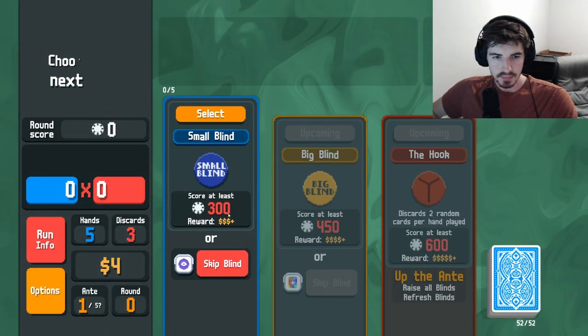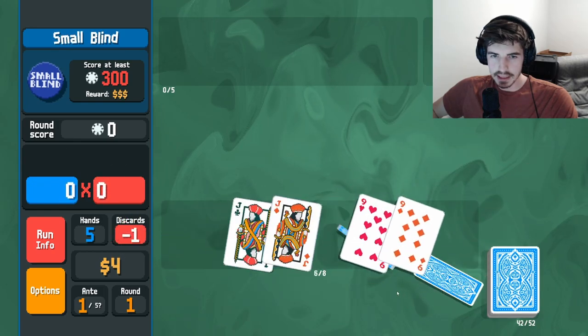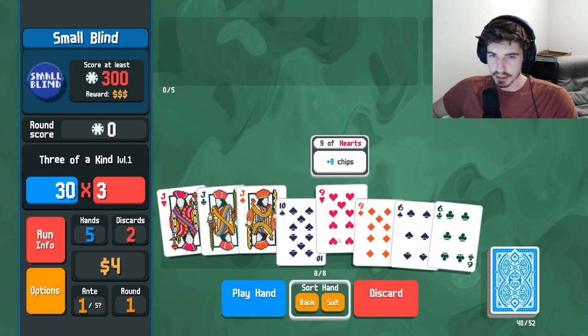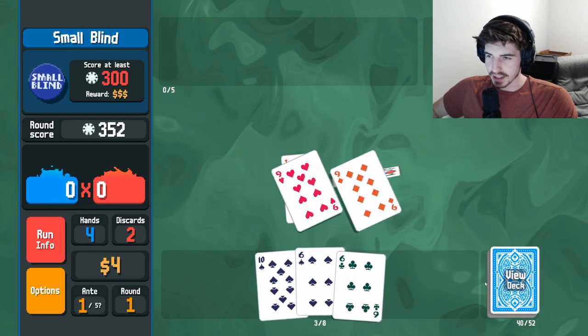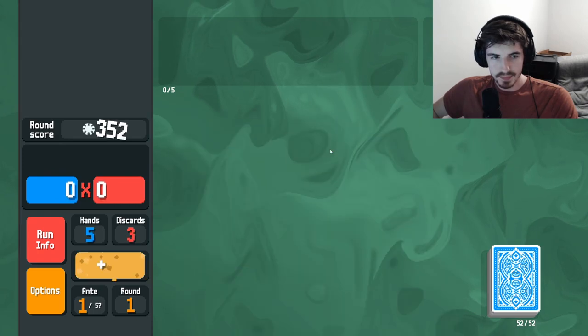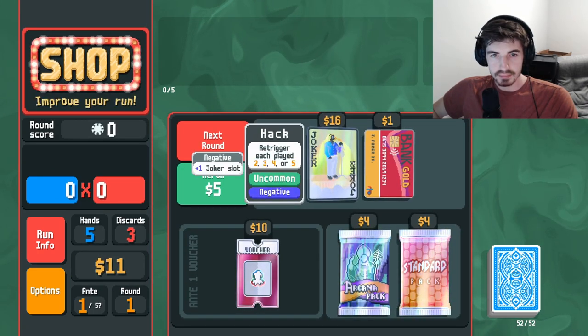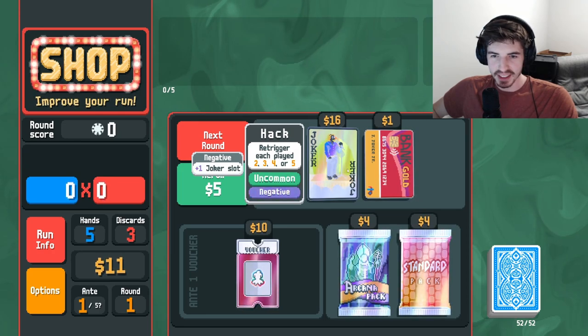How's it going y'all, today we're trying out the hack. What the hack does is it replays every card that is a rank of two, three, four, or five. Now on its own this doesn't do a whole lot, but if you can get some glass effects or even just some multipliers on the card this can go a long way, and then pair it with an Odd Todd for all of your threes and fives, it can work out pretty well.